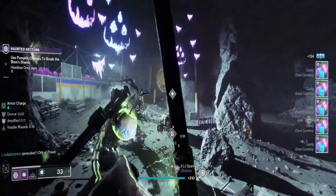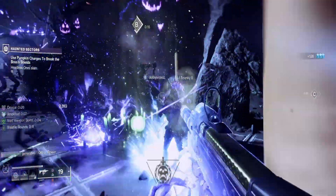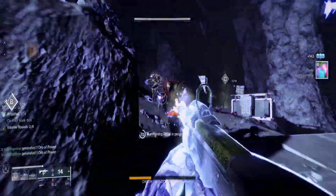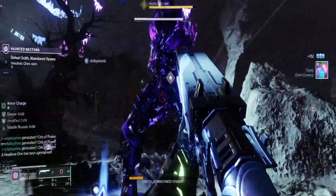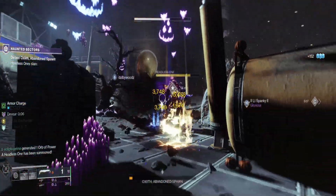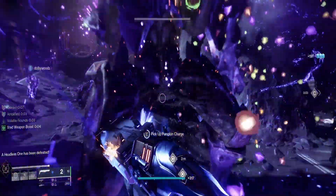Let me know in the comments below what you think of these — they should be real smooth and real good for candy farming. You do want to make sure you have your spectral pages before you even go in, so that when you kill the headless ones they'll change over to the other page versions for you. You get those from different content, not the haunted sectors. Hope this helps, don't forget to like and subscribe, comment below what you think, and as always hope you have a fantastic day.